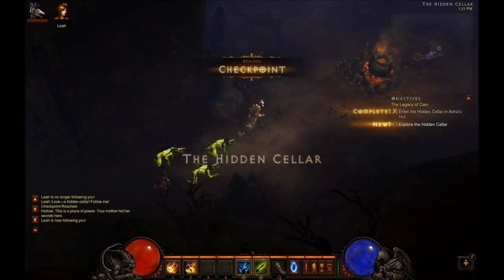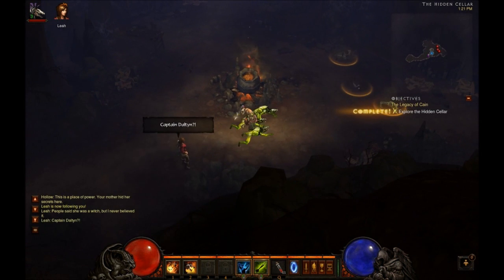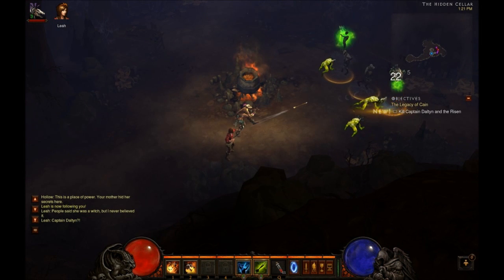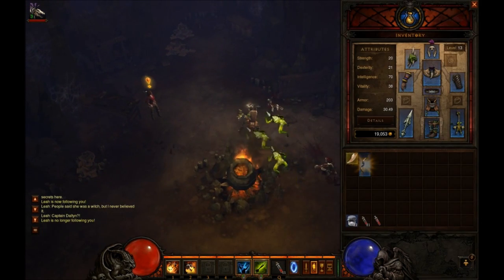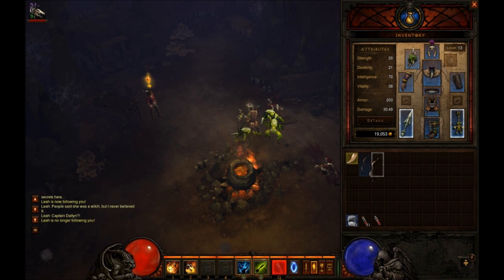Cellar here. Sweet, sweet, sweet. Of course, I'm always picking up the magics. You can always break them down into these so you can craft. Even if they're crap, I always pick them up.